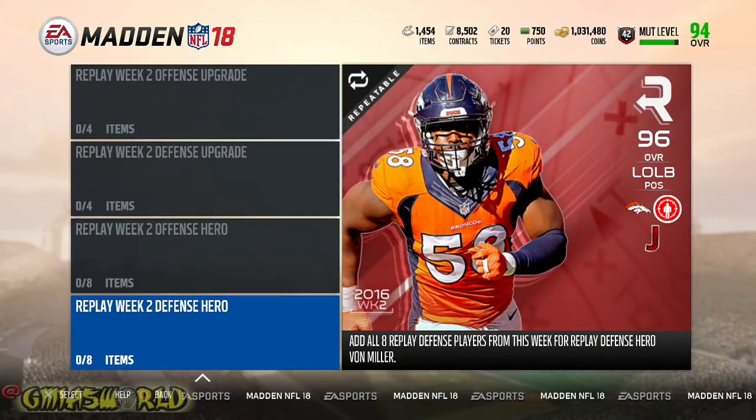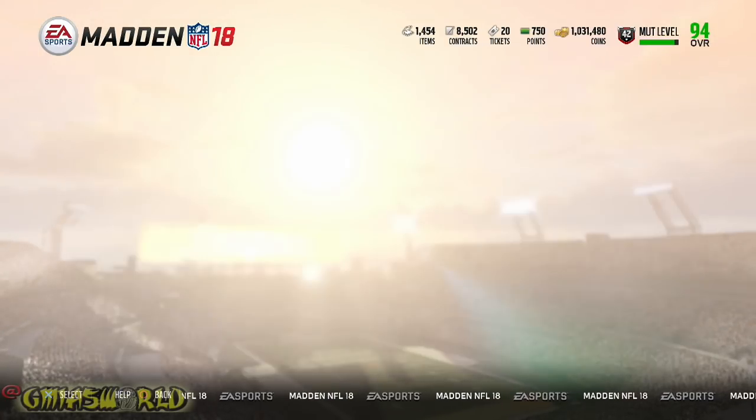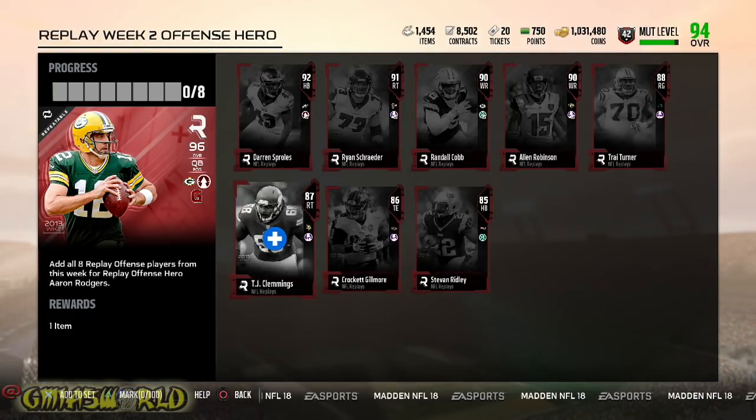So when you look at this right here, like week two — you got Von Miller, and you have the offensive hero Aaron Rodgers. So pretty much right now, I just got a card that goes towards that. So if I wanted to complete Aaron Rodgers, I can use the card that I get from doing the objectives, and in addition, they give me a loyalty badge.